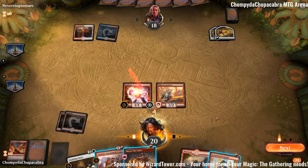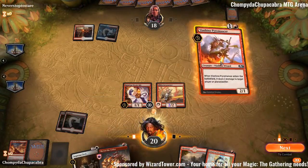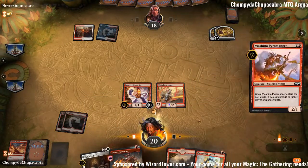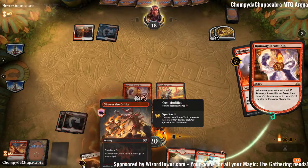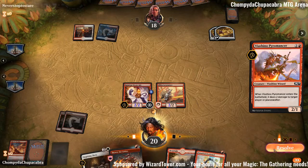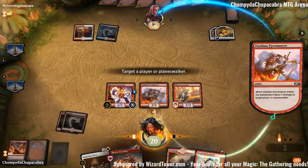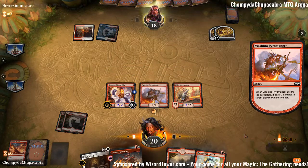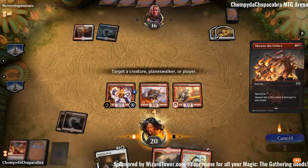Now we have all the mana in the world. We don't have three one-drops so we can't do this again. We're going to use our mana wisely. Viashino Pyromancer, and then Skewer the Critics while it's still Spectacled, because we can't guarantee we're going to have Spectacle next turn. Skewer our opponent.